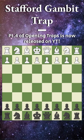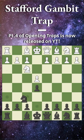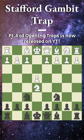The Stafford Gambit trap comes after pawn to e4, we reply with pawn to e5, and white goes knight to f3, attacking the pawn, and we play knight to f6. This is the Russian Game, and white is going to capture, and now we go knight to c6 — the Stafford Gambit.